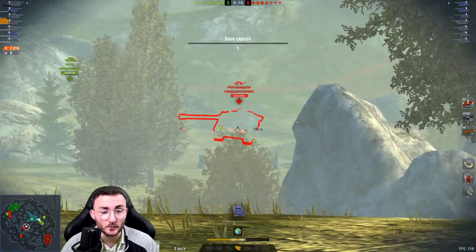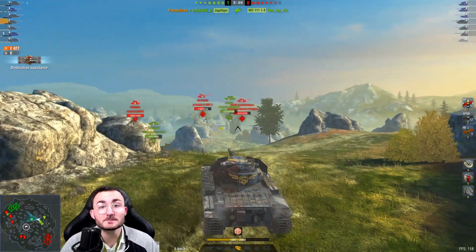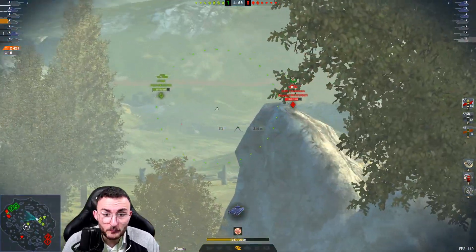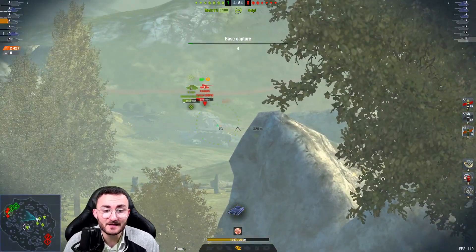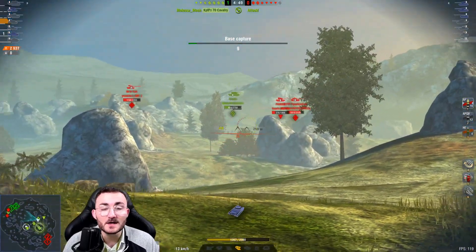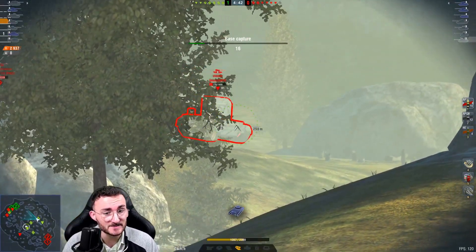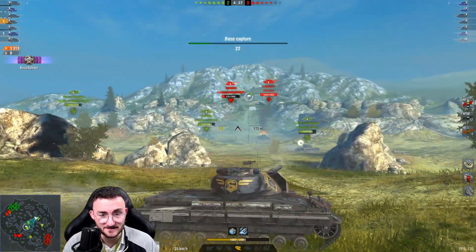Since I'm slow, I'm not trying to push forward — sticking to the back of the map for two reasons: I'm slow, and I don't need to push. Why push if they're coming one by one? We're sneaking an HE on the FV. I told you, 110 millimeters of penetration is way enough to do the job on most tanks, especially glass cannons like the FV. Two shots and the boy is down.